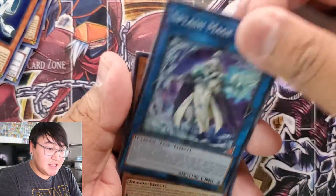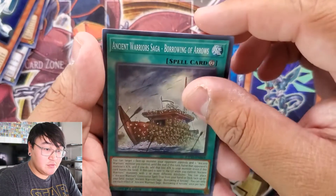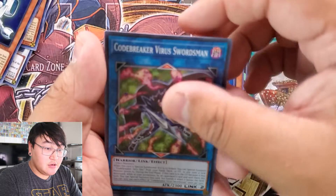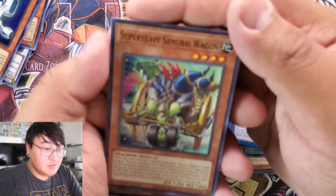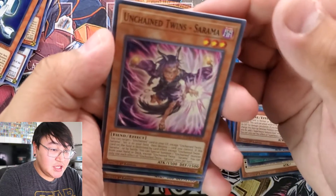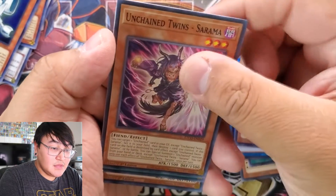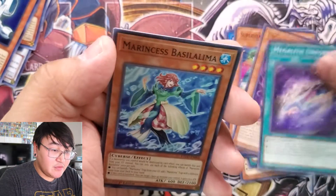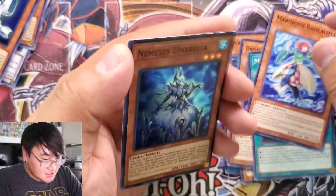Pack ten: Splash Mage, a Noctivision Dragon, Ancient Warriors, Codebreaker Virus Swordsman, a Super Heavy Samurai Wagon, Unchained Twins, Serama, Megalith Unform, Basalama, and Nemesis Umbrella.